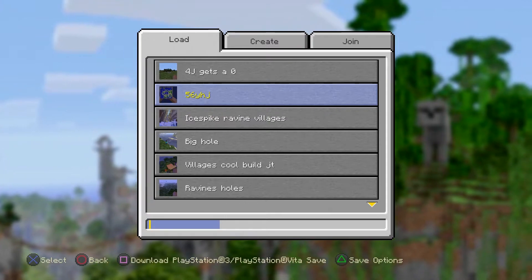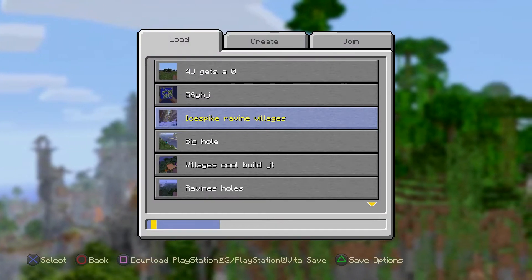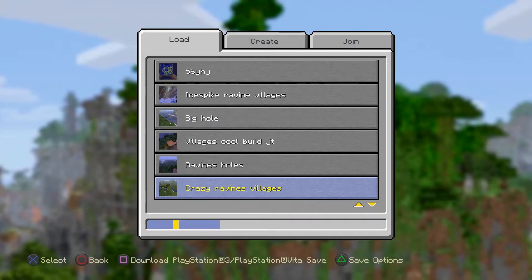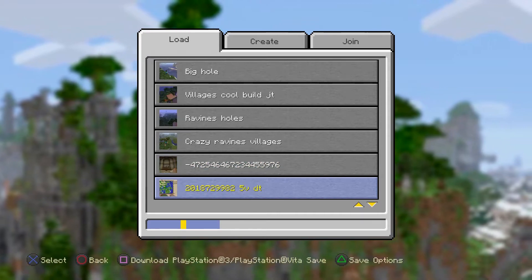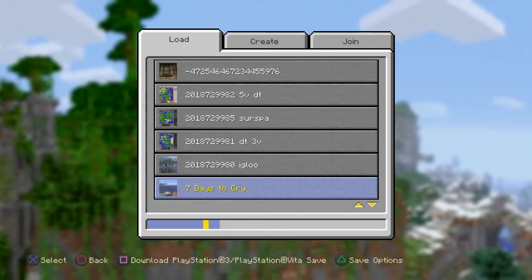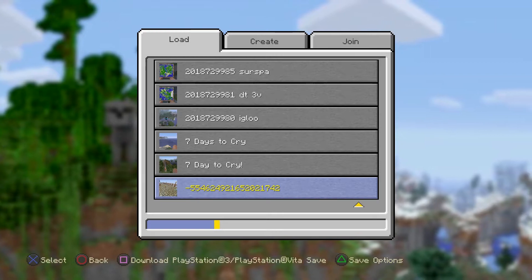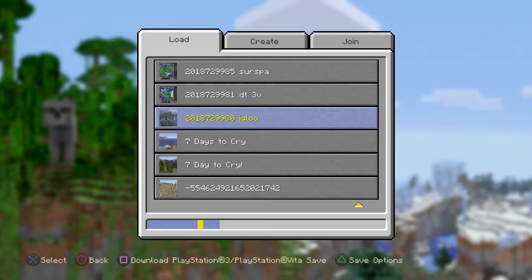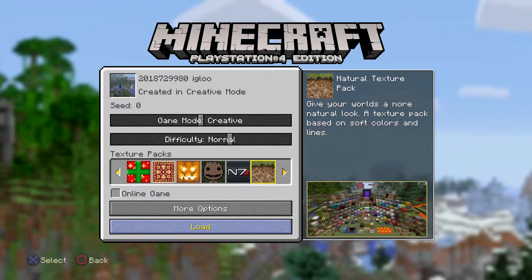And guess what? '56YHJ' is also zero. Whatever the seed — see, these are all the seeds that I was getting ready to do videos on: 1, 2, 3, 4, 5. That one was my let's play, I at least know what the seed is for that. These I know what the seed numbers are. But look at this — that's a zero, that's a zero. The seed '2018729980' — that's the seed, but hey, it's zero.